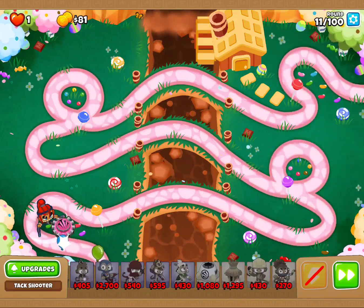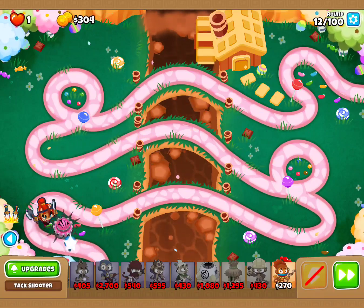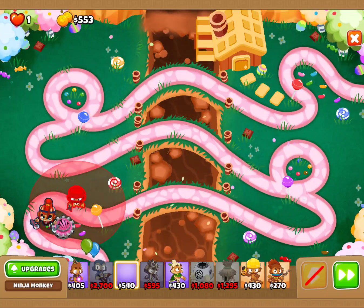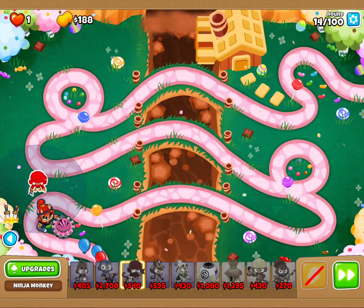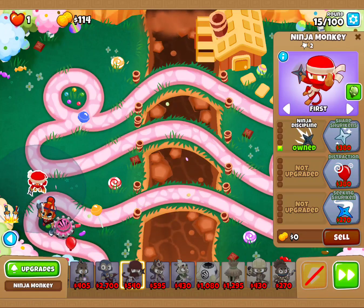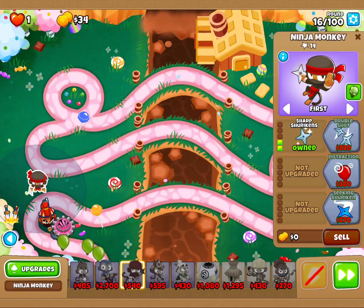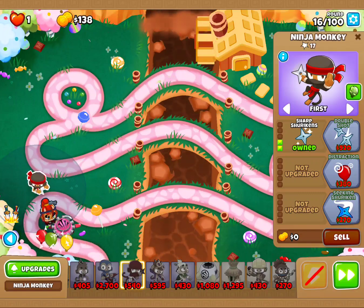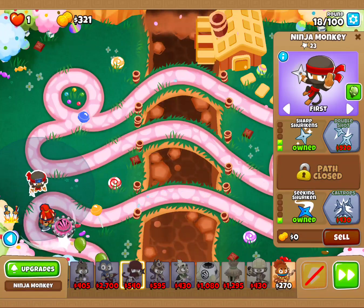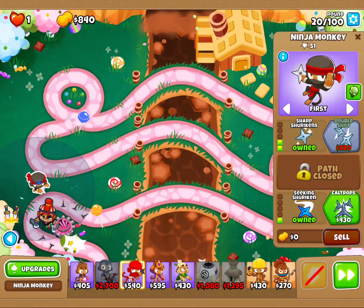And there we go. Next, we're going to save up for our ninja. Ninja time — so we're going to stick our ninja right here and we're going to take it up to a 3-0-1. So Ninja Discipline, Chop Shurikens, we'll do a Seeking Shuriken next, and then we'll take it up to double shot. We'll go up to 920 and get there in just a moment.